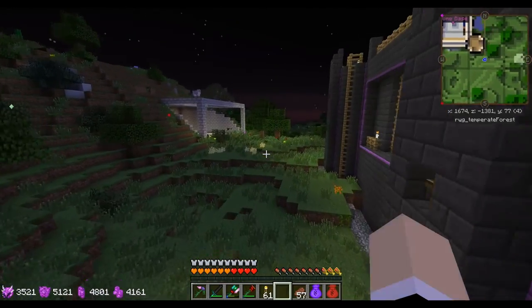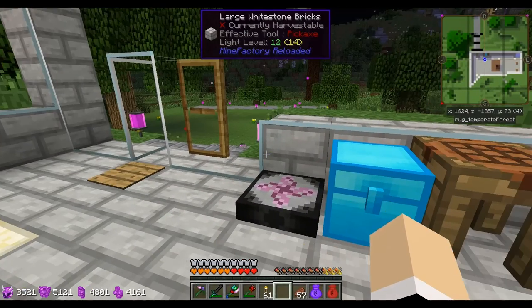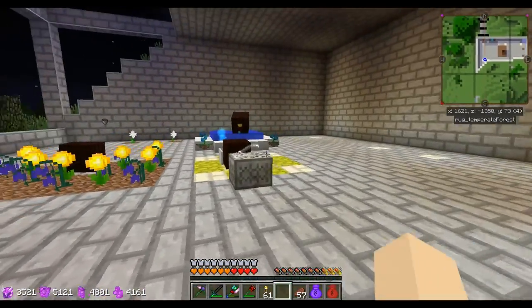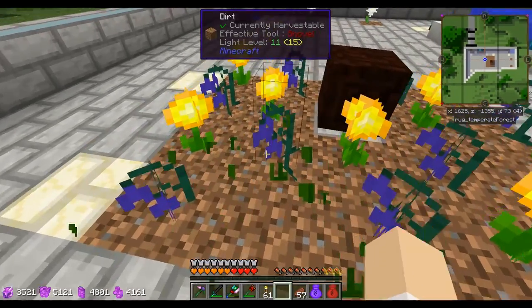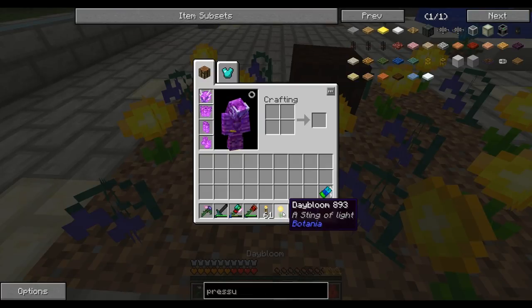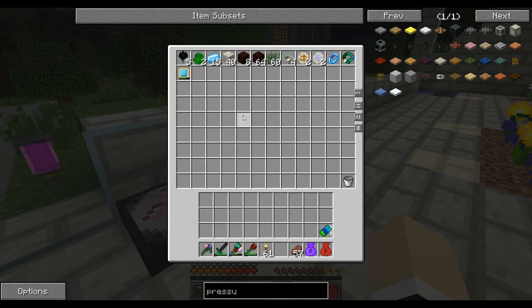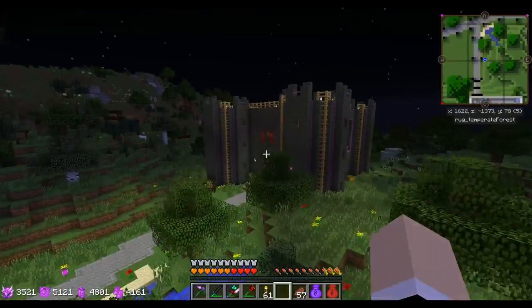The really cool thing I found is that the petals and flowers from Botania all have EMC. So any color flower I needed, I flew around and found every single color and now I have an infinite number of those. However, the functional flowers like the Daybloom do not have EMC, so I still have to make those manually. I also made a Ring of Magnetization and a Sojourner's Sash, but I'm not sure I like those.